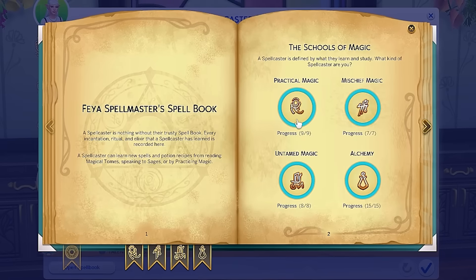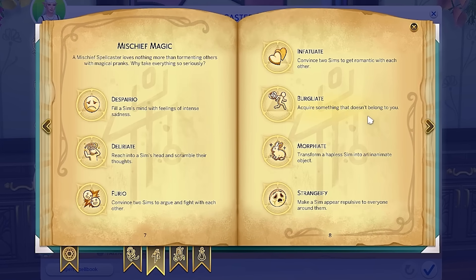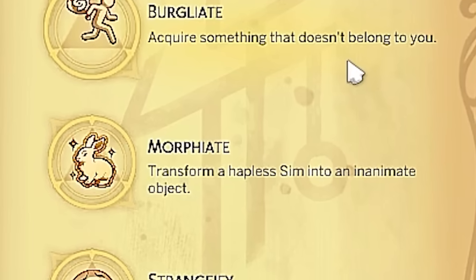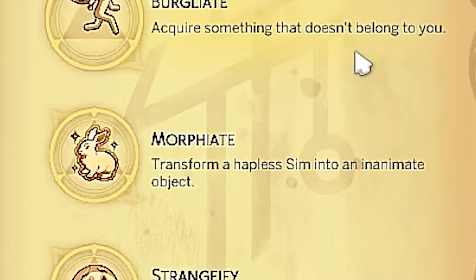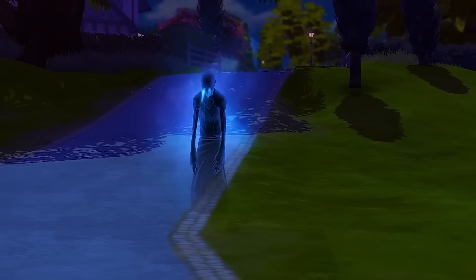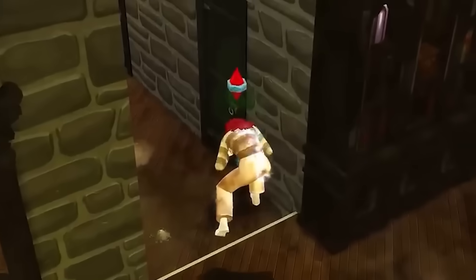The Sims 4 Realm of Magic comes with a variety of different spells that your sims can learn to enhance their lives, including the copypasto spell where you can turn one object into many, the burgliate spell which allows sims to steal objects from other sims, and even the morpheate spell where you can transform sims into inanimate objects. We will have to be careful though, as this level of sorcery does come at a price — casting too many spells in a short period of time can bring sims devastating curses, and could potentially cause overcharging or even death.